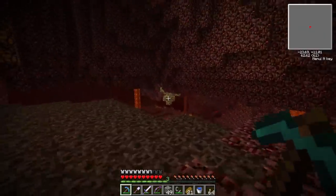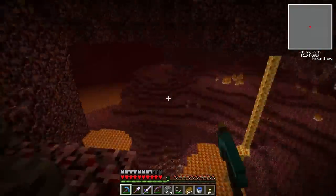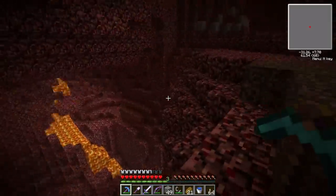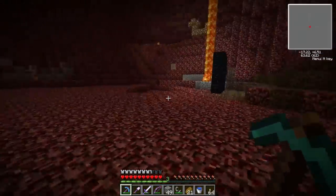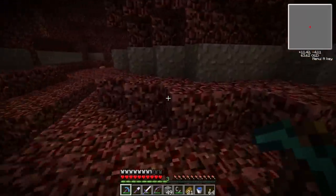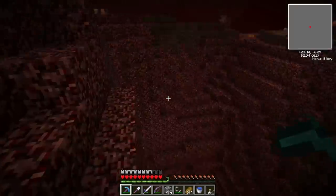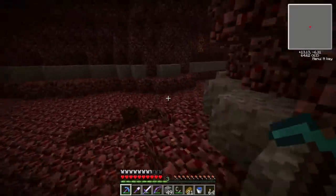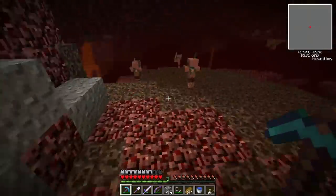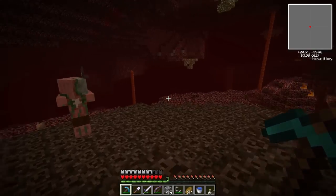There's a lot of easily accessible glowstone here, and some more right down near the big lava lake. These lava lakes are great for collecting lava to power a geothermal generator, which is similar to the regular generator except it runs off lava. It's actually smarter too — it doesn't waste energy like the regular generator. It stops producing when it doesn't need to and only burns what's needed.